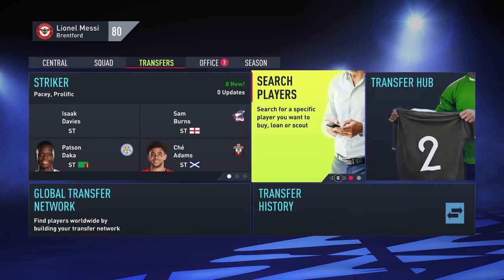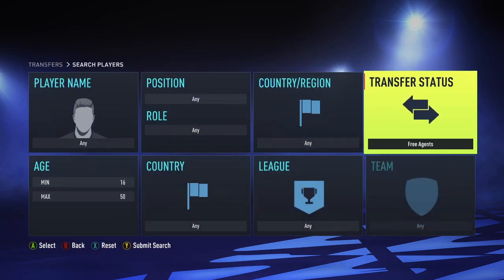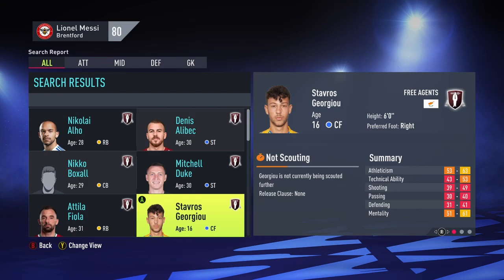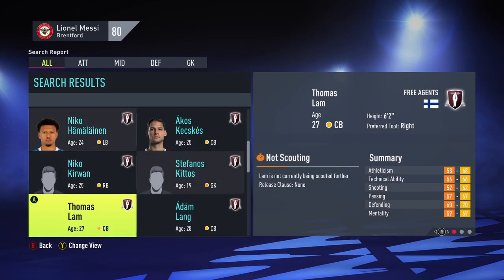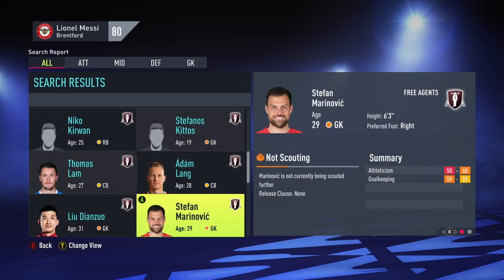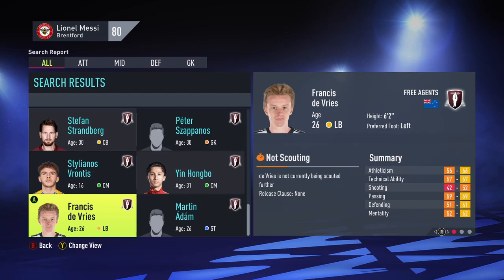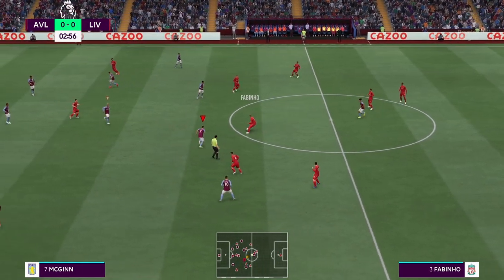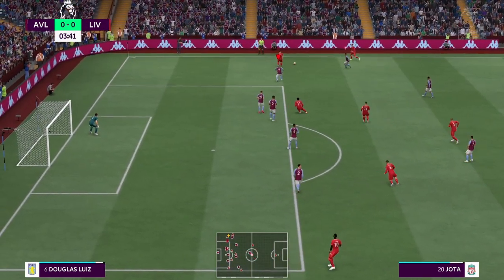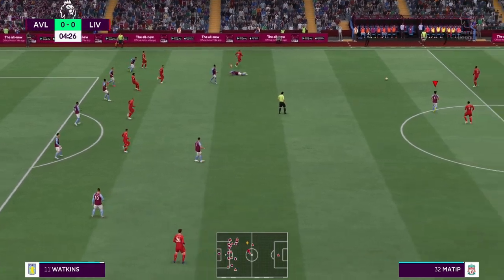At number three is using free agents — it is another challenge. Free agents in the game are very good, especially when you get into the later seasons. You can find 94 ratings, 95, any rating really. But if you start off at a lower league team like Leyton Orient and sign players like Mitchell Duke — he is a very good free agent in FIFA 22 for a lower league striker — just use free agents. Or if you are going for Barcelona, who aren't having the best time financially, you can sign free agents. It is a good challenge.